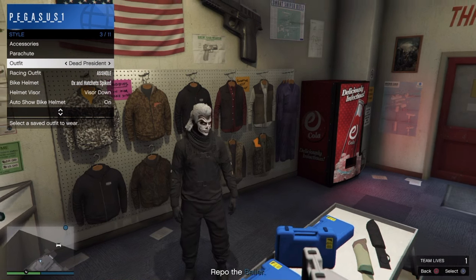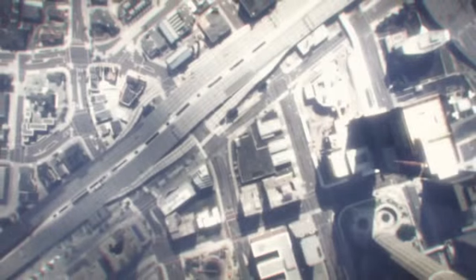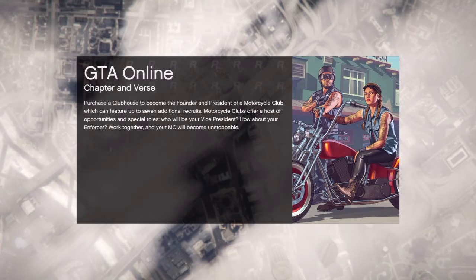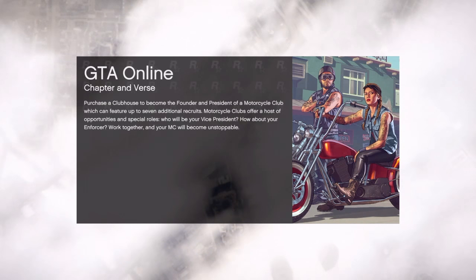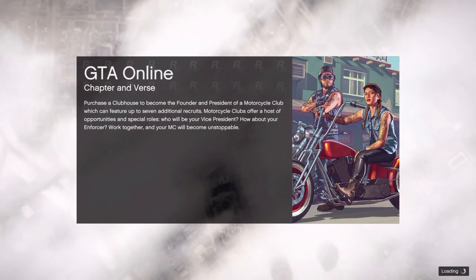Now check that the outfit stuck, then pull out your phone and quit the job — you don't even have to complete it. Hopefully we'll load back into a session quickly. There will be no edits in this video, showing you guys step by step. By the way, this is the 1.36 Biker DLC update — you can see from the clothing I'm wearing. For those saying it's not working or that it's patch 1.35, you can clearly see it's 1.36.